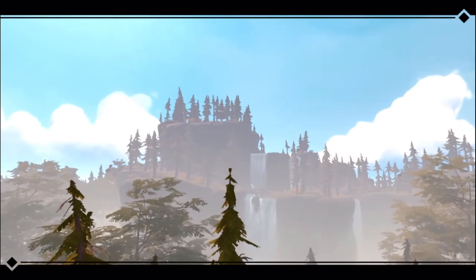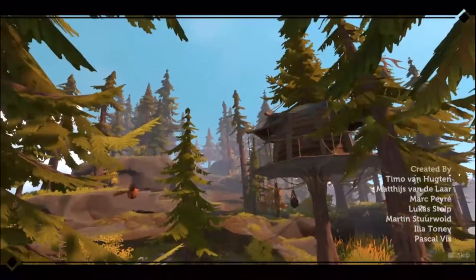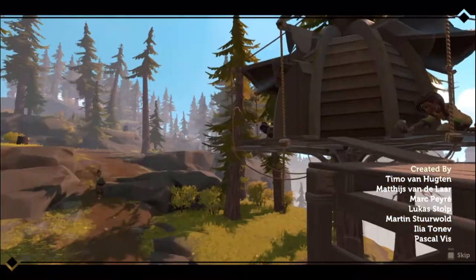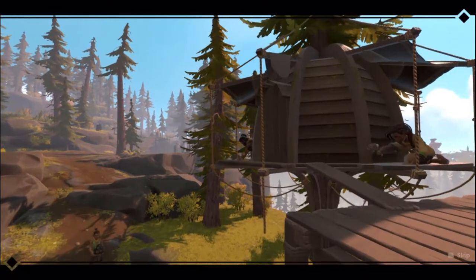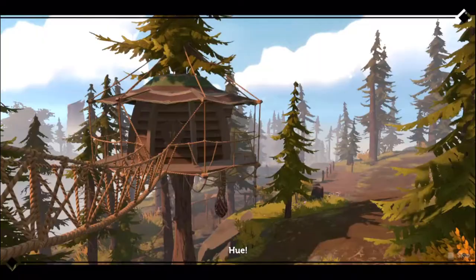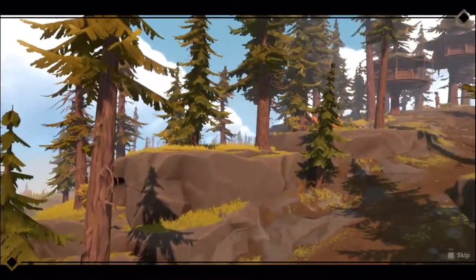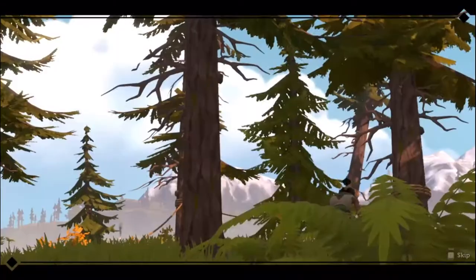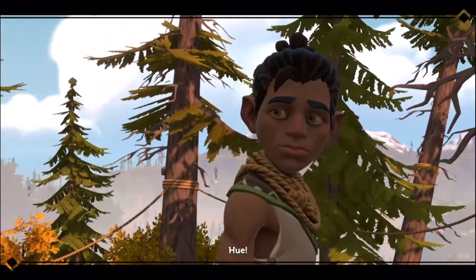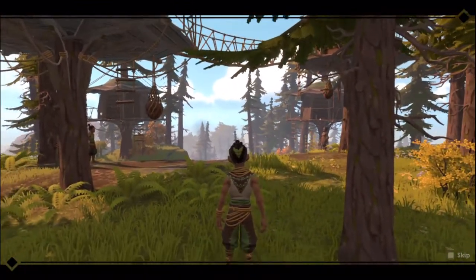Our main character is Hugh, and he lives on the unstable cliffs in a small village of humans who basically never left the cliffs — that's the only place where they feel safe. But one day, him and his brother find a cave with cave paintings that tell a story about a group of humans who did leave the cliffs. After they see these paintings, there is an earthquake which destroys houses and kills the main character's brother. At that point, Hugh decides it is too dangerous to stay, so he starts his journey to the outside world.